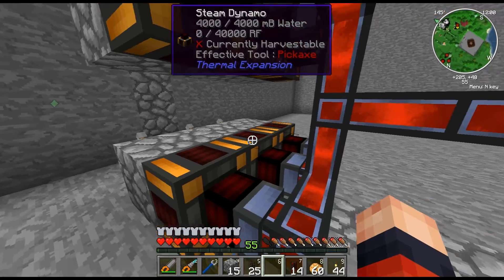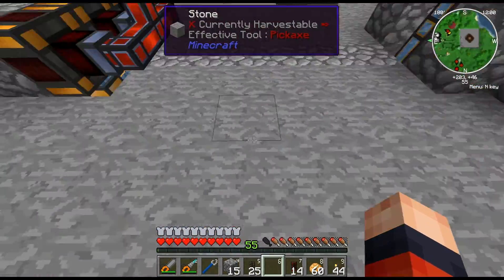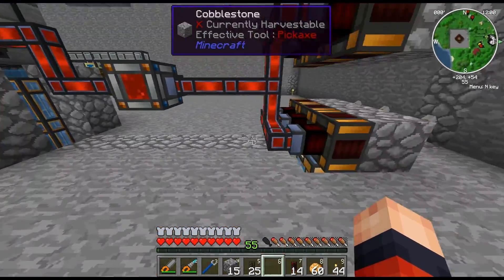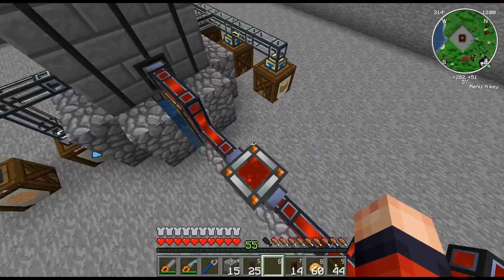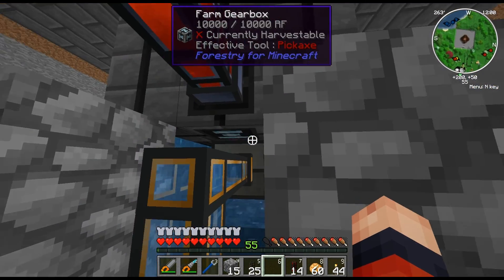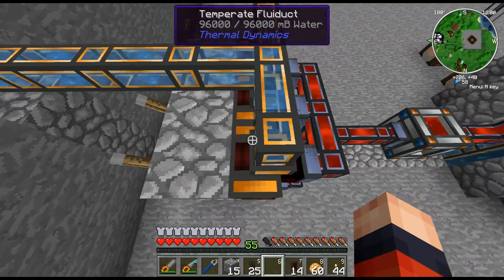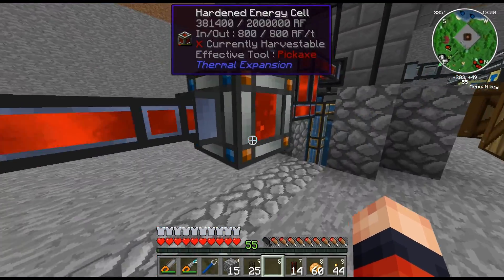Then I set up the steam dynamos — six of them with levers. Basically the wood will go to a redstone furnace which creates charcoal, which will flow through here, with a backup barrel for extras. It's all going into this hardened energy cell. The aqueous accumulator has water going underground through a pipe to power the steam dynamos from the bottom. Now all we need is charcoal and it will start working.